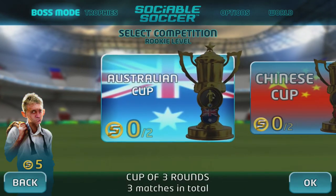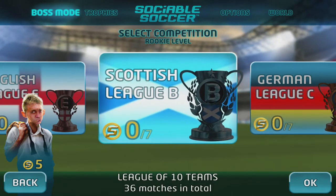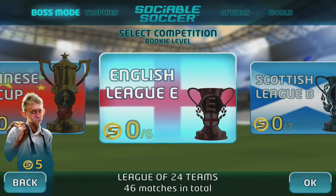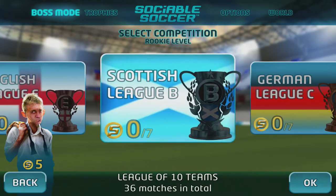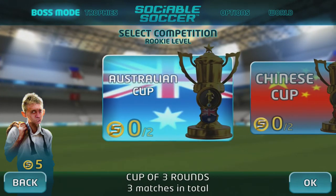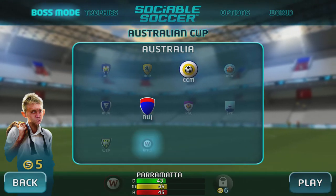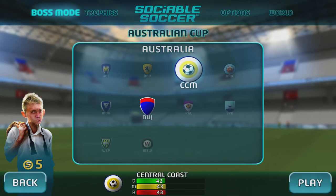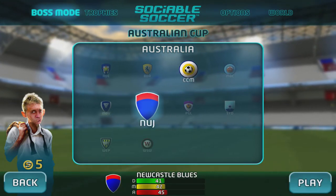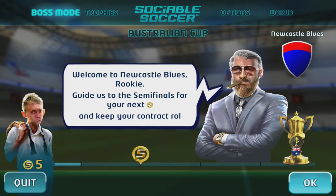These are the cups you can compete in. Obviously some of these competitions take longer than others — if you're in Scottish League B you need to do 36 matches, English League E you need to do 46 matches, etc. Let's try the first one because it's the least amount of matches: the Australian Cup. I can either be Newcastle or Central Coast — they're roughly the same, but Newcastle Blues have got better attack so let's go for those.